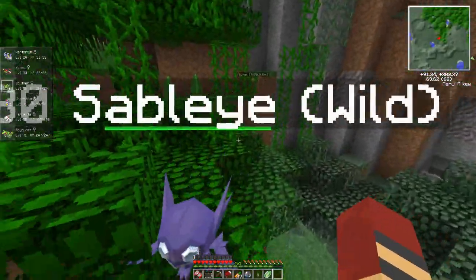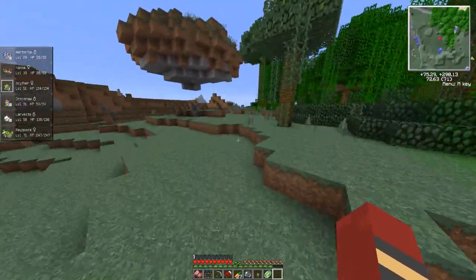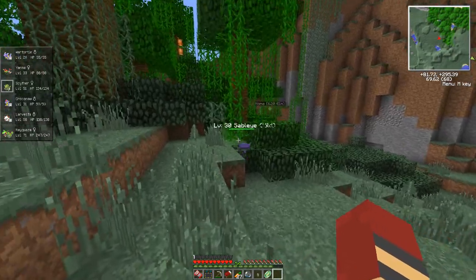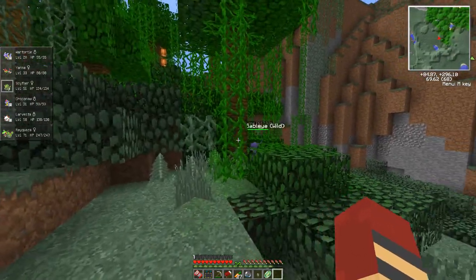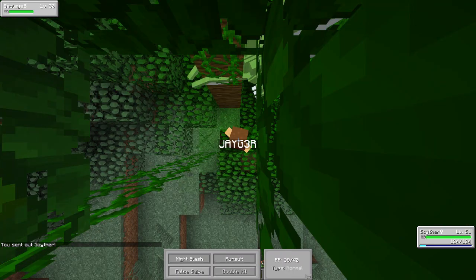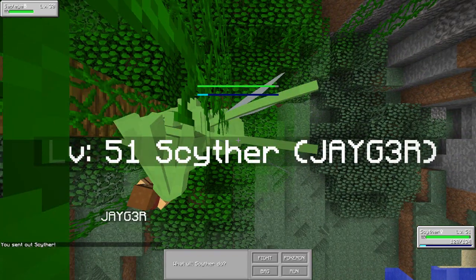A Sableye! Let's add a Sableye to the mix. Oh, I don't think False Swipe's going to be effective though — let's see. No, it had no effect. Thought so. Level 30 — let's get Yanma out. Ancient Power — will that have any effect? It does, okay, but it's not super effective or anything. Pursuit — that'll be super effective. Wait, isn't Pursuit dark and he's a ghost? Let's swap out to Larvesta.